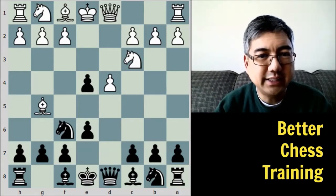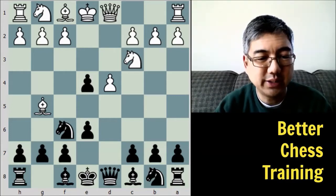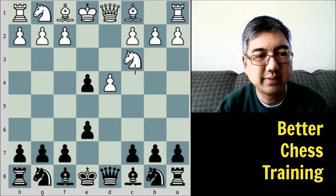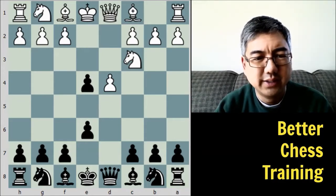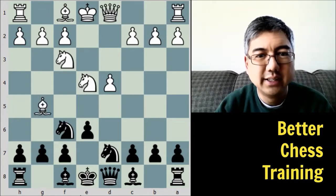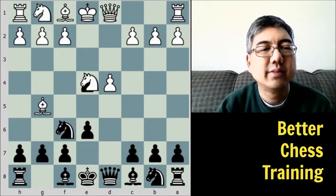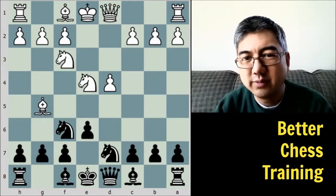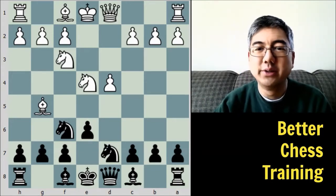Bishop to G5, and then D takes E4. This actually transposes into what we call the Rubinstein Defense. Instead of playing knight to F6, black could take here, and after typical moves it transposes into the same position. The defense is named after Rubinstein, and so black is very familiar with this defense.